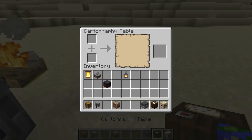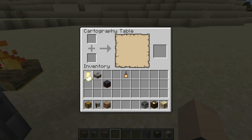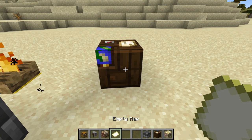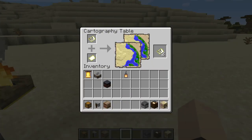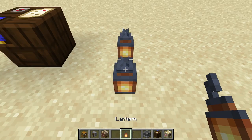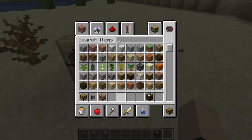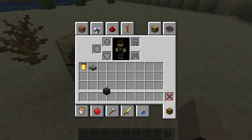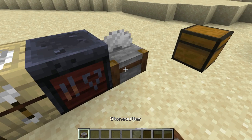Cartography table — I'm pretty sure that probably makes maps. Yeah, it makes maps. So I'm assuming you put an empty map in here. Oh, so if you already have a map, you put it in there and you can get like — if you put another map in there, it'll copy the first map into the second map, so now you've got two of the same maps. That's pretty cool — really cool for map artwork. You got the lantern which is lit, but it doesn't really do anything except look cool. We got a fletching table which does not have any purpose still. Very sad — it looks really nice but still doesn't have a purpose.